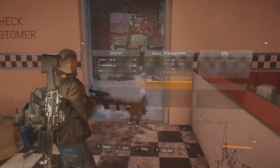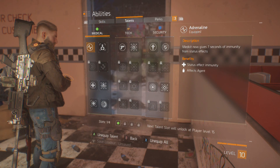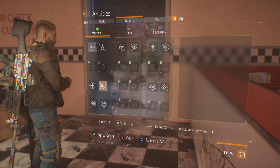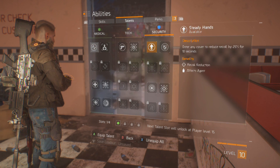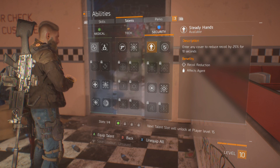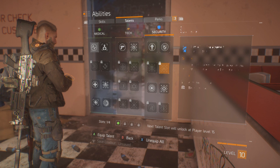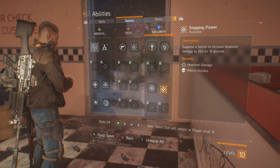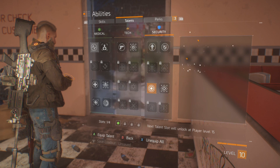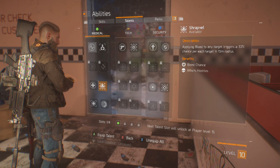One other thing: in the abilities menu I have unlocked a whole bunch of talents. When I picked my talent before I only had four unlocked, but now I can choose from more ones here too. Let's just hover over them real quick. This one — use any cover to reduce recoil — that's decent but I could probably live without it. Kill a hostile while moving to reduce incoming damage by 15% for 10 seconds. Suppression — I don't really go for suppression or blind fire, so I'm just going to skip those.